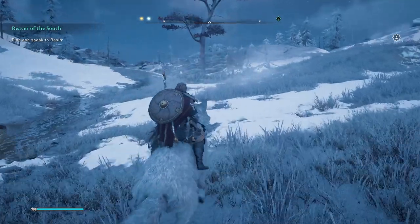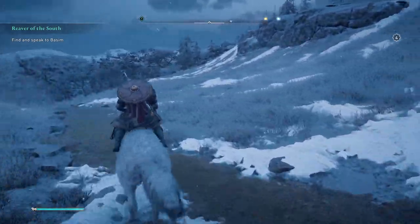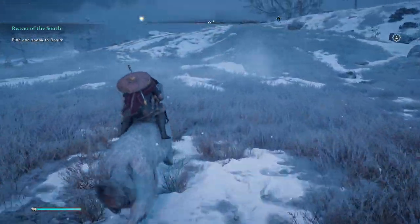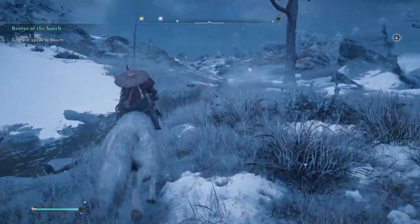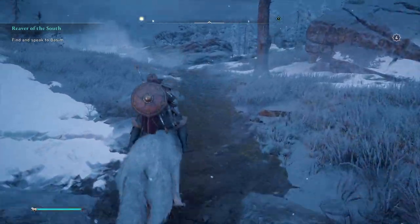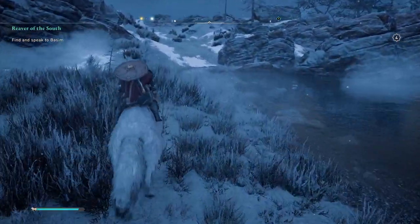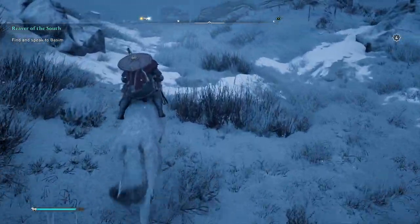Hello everybody and welcome back to another Akemon Gaming video. In Assassin's Creed Valhalla, I'm going to show you all how to get the Izu bow, which is a legendary bow at a secret location. I'm also going to show you how to get it from that secret location, because it's not just as easy as going there and picking it up.